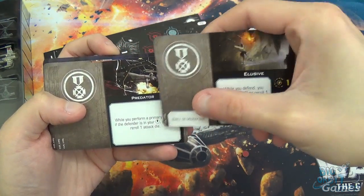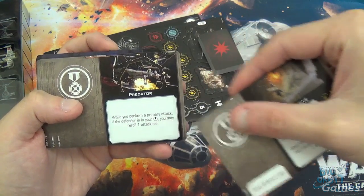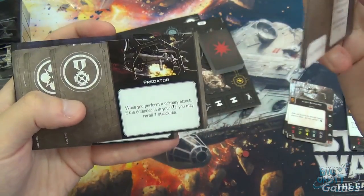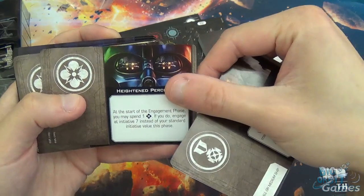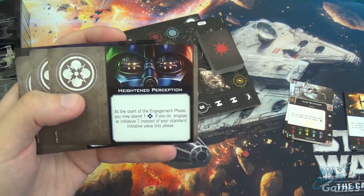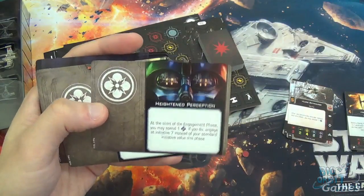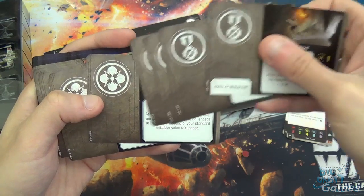Predator: while you perform a primary attack, if the defender is in your bullseye arc, you may reroll one attack die — so the bullseye arc is really coming into play here. Heightened Perception: a force upgrade — at the start of the engagement phase, you may spend a force to engage at initiative seven instead of your standard initiative value, so you'll definitely be shooting first. There are two of those in there, which is curious since there's only one force user in the box.